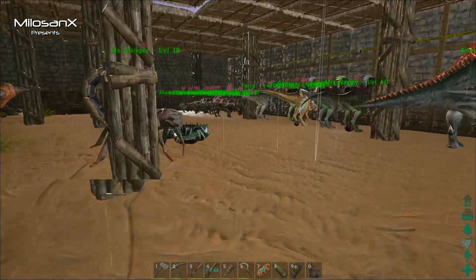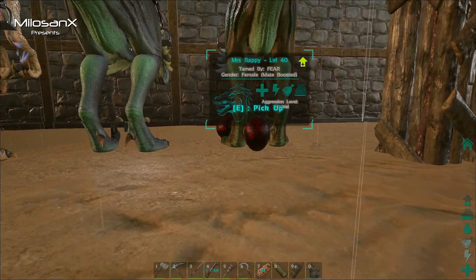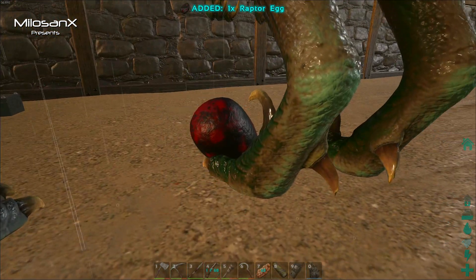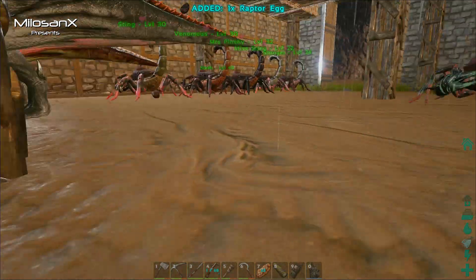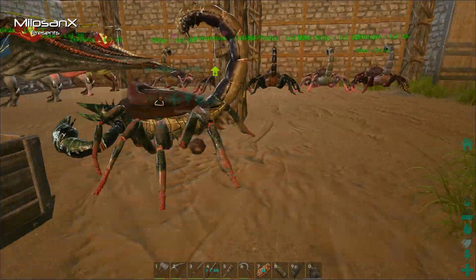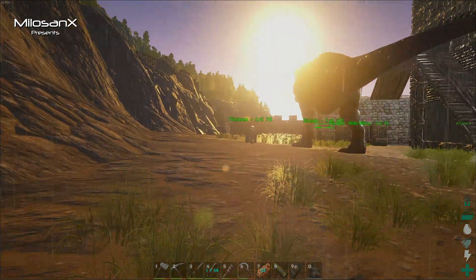The eggs have gone to a 30-minute timer — look at this raptor egg getting close. These raptor eggs look like turds, best to check them out. Let's see what we've got — yeah, that's it. Turds. Okay, we're good.